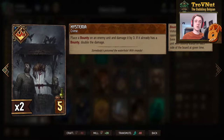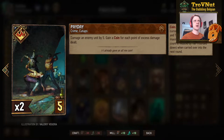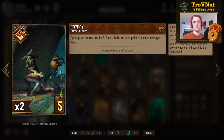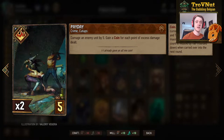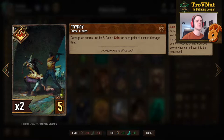To round out the damage-dealing crime cards, we also have one Payday — you damage an enemy unit by 5 and gain coins equal to the excess damage dealt. For example, if you hit a 4-power unit with Payday, you get 1 coin back, since that's the remainder from the 5 damage.